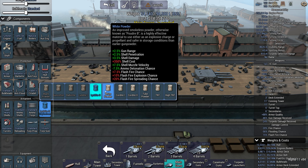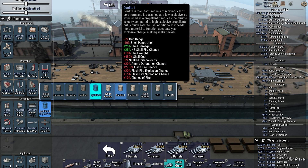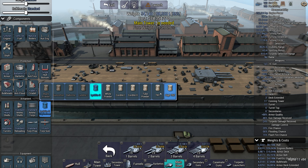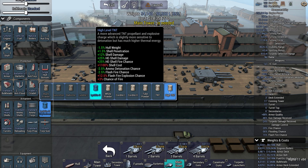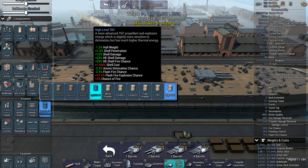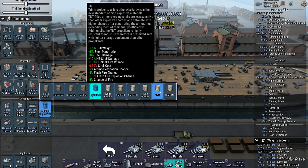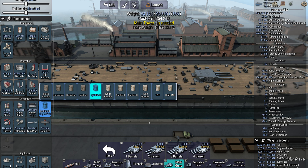White powder gives you more range, penetration, a little bit of damage, and a bit of muzzle velocity — it's relatively safe and probably the most neutral option. TNT and high TNT are what I'd call general-purpose explosives. They give a very nice hull weight reduction — useful especially in battleship builds — a little extra penetration, a little extra damage particularly on HE shells, and they reduce your ammo detonation and flash fire chance by 5% for regular TNT or 2.5% for high TNT. Both work well with AP and HE rounds.